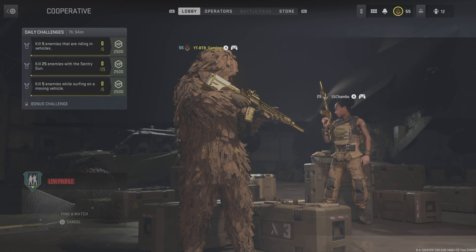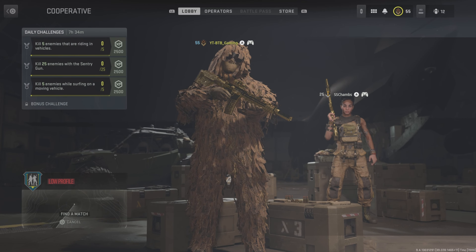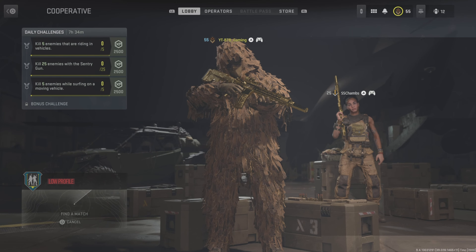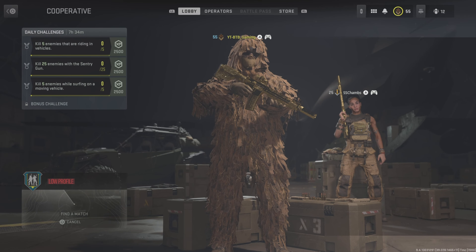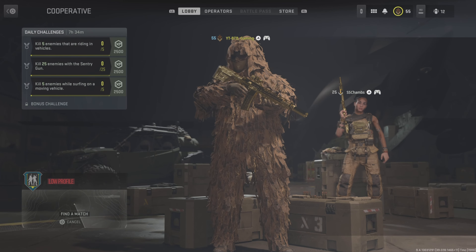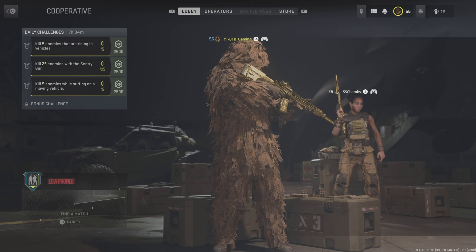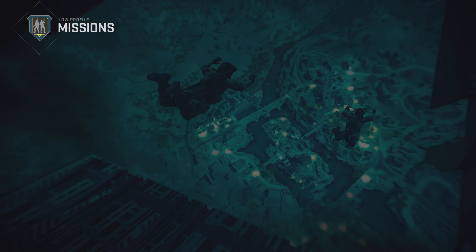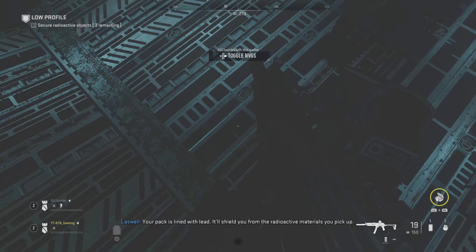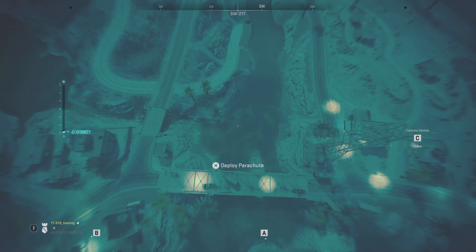You're going to want to load into the spec ops mission called Low Profile. You can either get a friend to help you out and join you — there's not much they really have to do other than joining — or you can load it up with a random if you don't have a friend. You basically just need another person to start it; after that you don't need them at all. If they aren't leaving, you can just spam restart mission over and over until they get irritated enough to leave. Luckily my random teammate just left right at the beginning anyway.